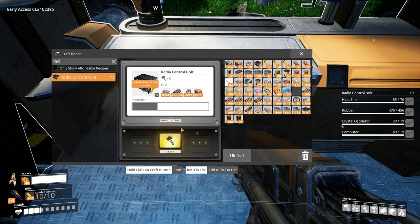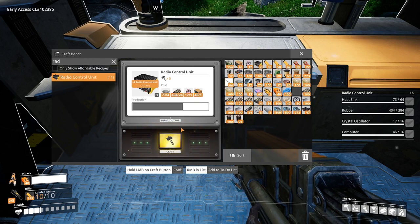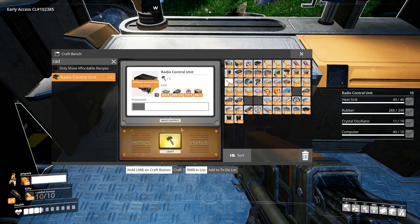Radio control units are used, as far as I know, in the turbo motor. To craft one you will need 4 heatsinks, 24 rubber, 1 crystal oscillator, and 1 computer.